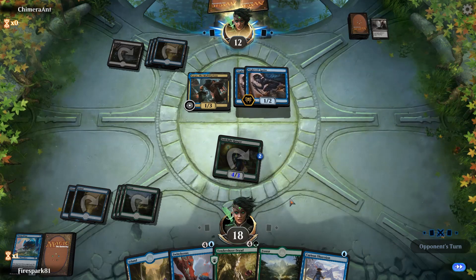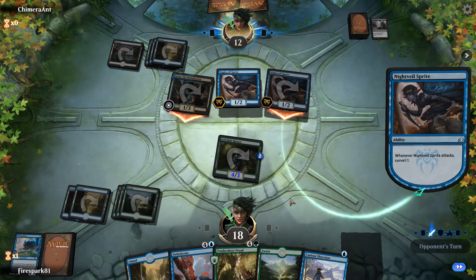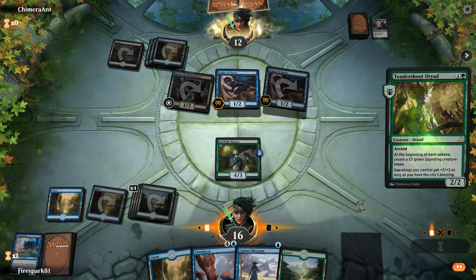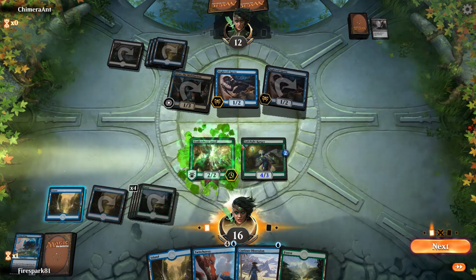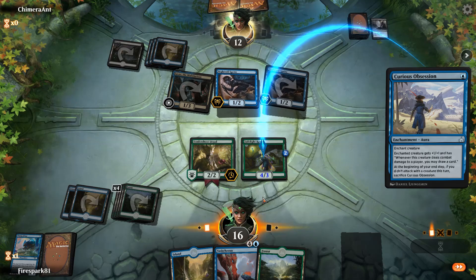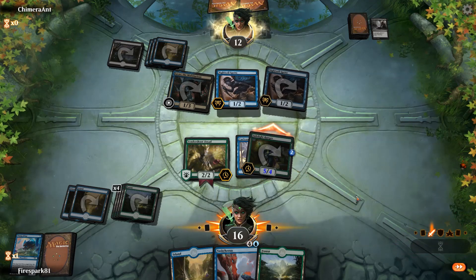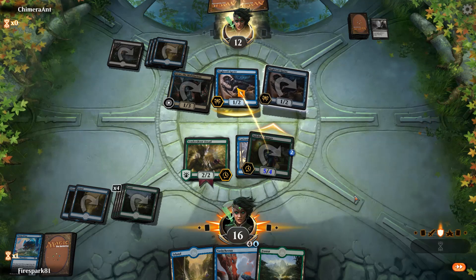Just surveilling like crazy over there. We're at least getting one little Saproling because he's tapped out right now. We're gonna force him to block — come on and block. You don't want me to have that card draw — there you go.